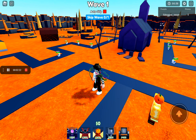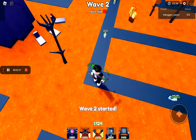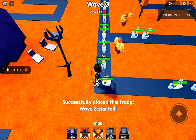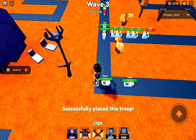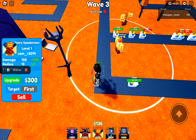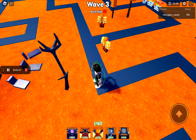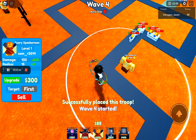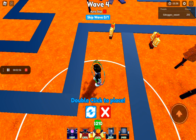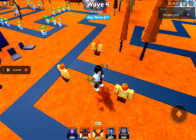Wait until it's at wave 2. After half of them are destroyed, you want to skip the wave and then save up for another scary speaker man. Skip the wave when it's at wave 2, then place another monster speaker man. Skip the wave again and place down a scary speaker man right here. After you have another 200 dollars, place another one right there.